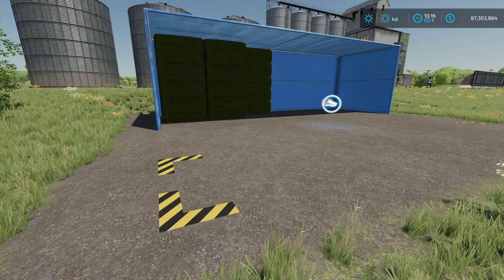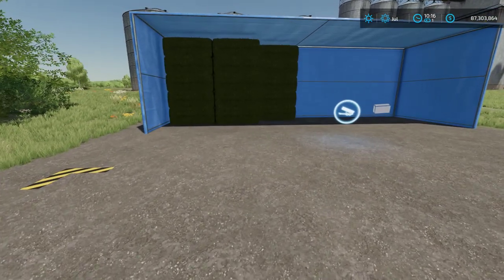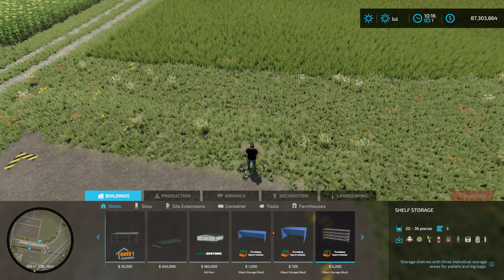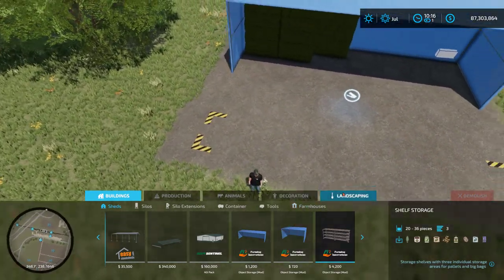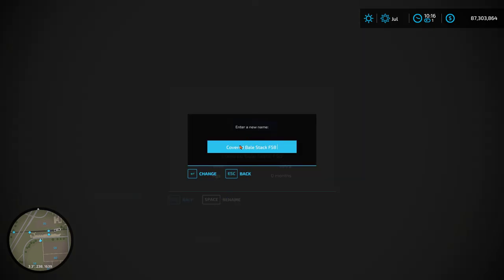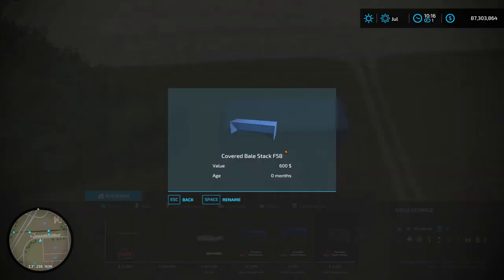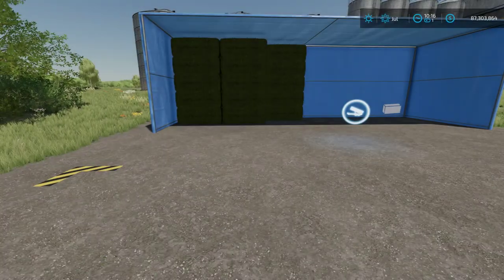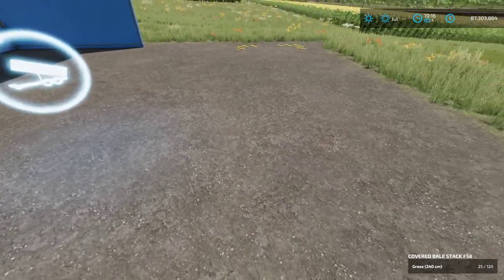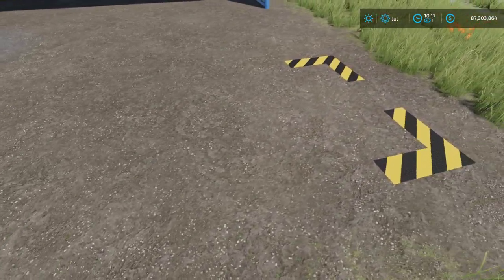You can also rename these objects. If you go into the construction menu as if you were going to sell it, there's a rename feature. I added 'F58' to the end of the name to designate field 58, so when I'm looking at the GUI I can see straight away 'Covered Bale Stack for Field 58.' Just another option available to you if you want to keep things organized.